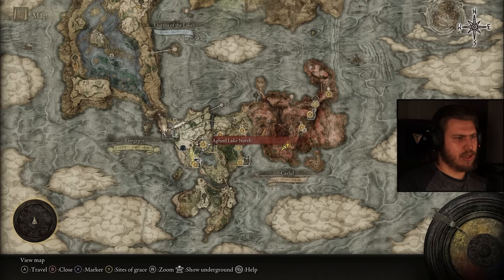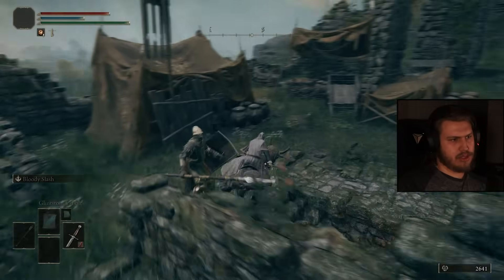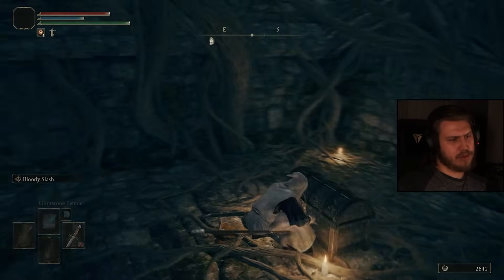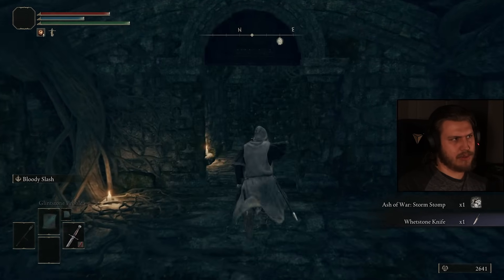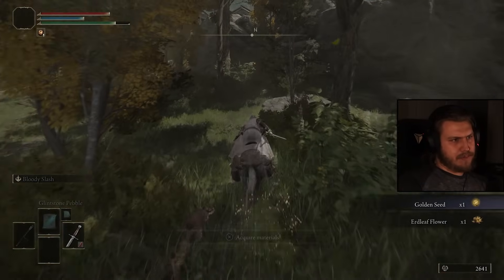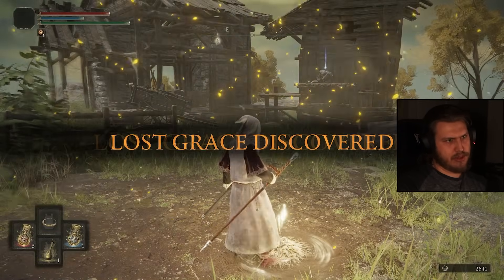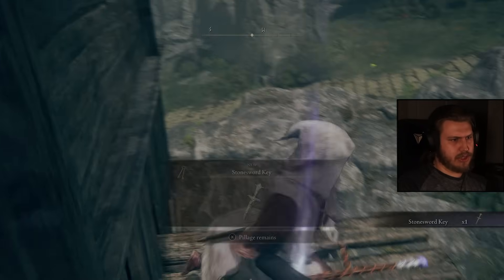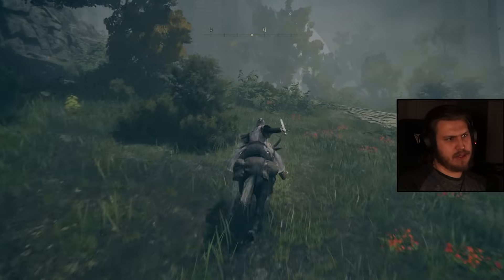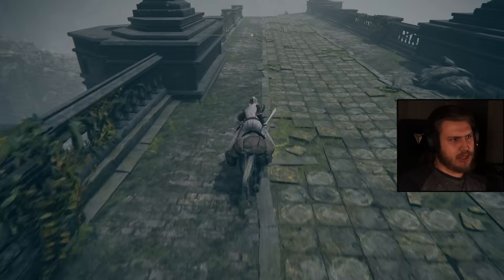Let's go to Liurnia. While we're there, we can kill Loretta. I wonder what she's weak to — lightning would make sense but we're not going that far. We can't get into Landel for the Wet Blade either. So the plan is: Liurnia for the Smithing Stone Bell Bearing, then Altus for the other one to reach plus 12. We'll also grab the Intelligence Talisman, Magic Shrouding Cracked Tear, kill Red Wolf for Radagon's Icon, and get the Magic Wet Blade — which means we need a good ash of war.